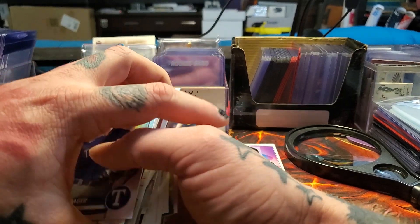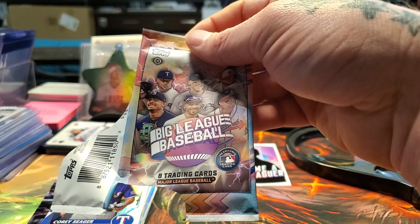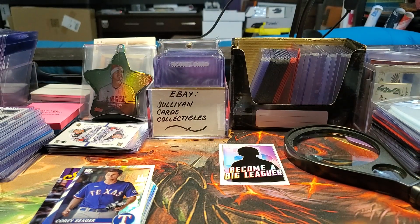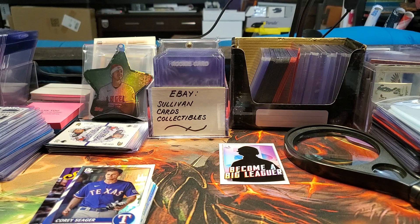So that was Topps Big League — brand new Big League Baseball. Pretty cheap stuff in the box. 18 packs, 8 cards per pack. Not a bad thing. Like, subscribe, share, whatever. Go to my eBay, buy some stuff — I need the money. Thanks so much, have a good day!